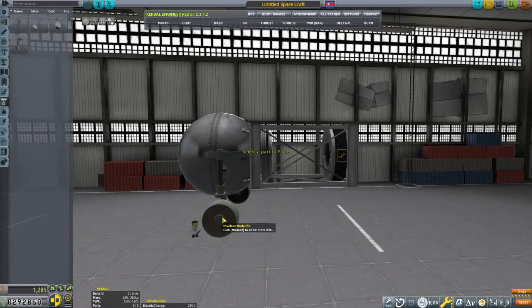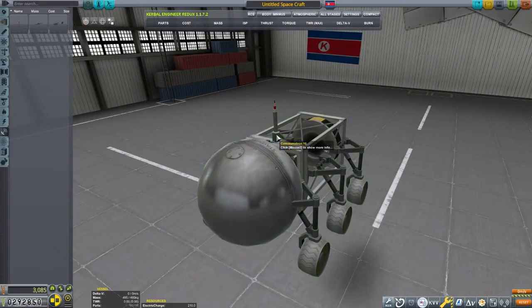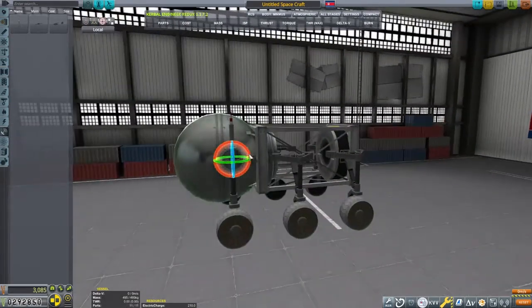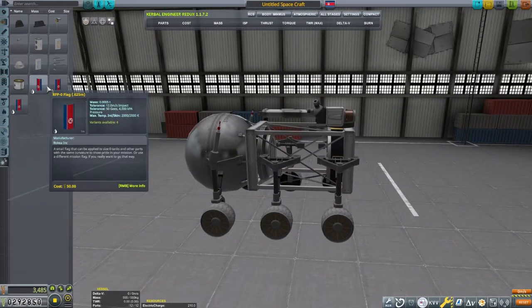We will start in the hangar and build a small rover. Unfortunately, the rover will turn out to be almost useless as I continue to have problems with these particular rover wheels acting like ice skates, but I wanted to show how to use the advanced option of making a sub-assembly and merging it to a second craft.